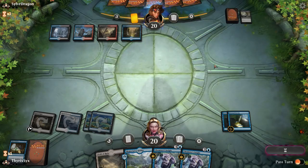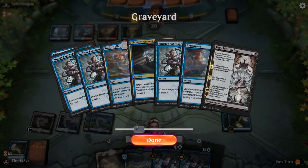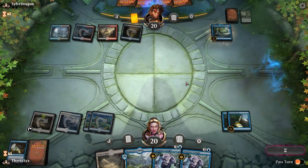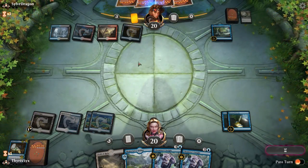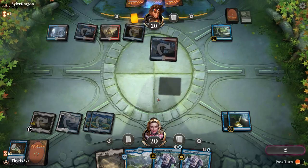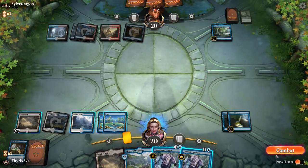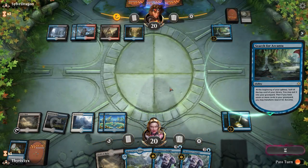Oh yeah, this looks like pretty typical Grixis control here. Search for Azcanta — well that's why I have the Field of Ruin. I should have discarded this — I have the other one. Bad move on my part, 100%, I'll own up to that. I got another white, and now we just play draw spells end of turn. They get to flip their Azcanta, but I get to blow it up. Opponent is on 40 — that's 20 cards I have to cast. Thought Erasure — that's fine, only really hits half a card.